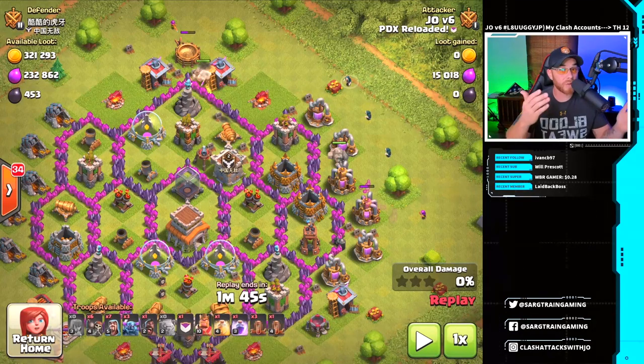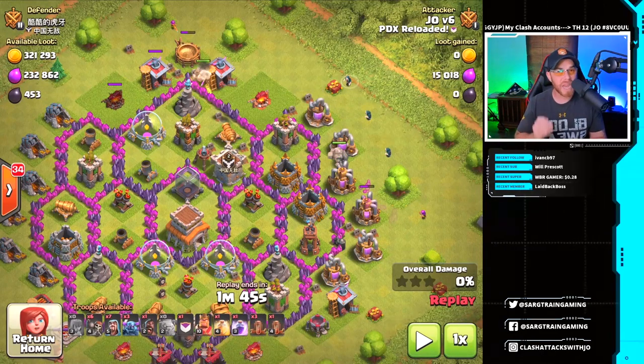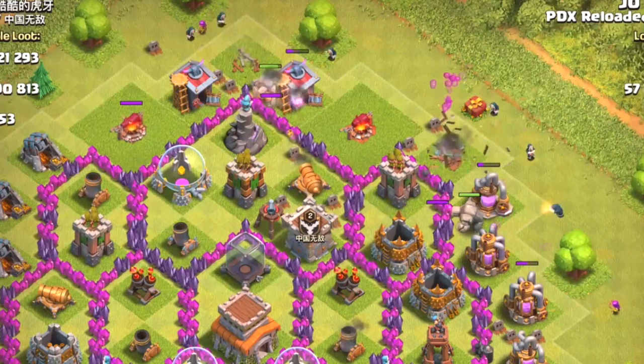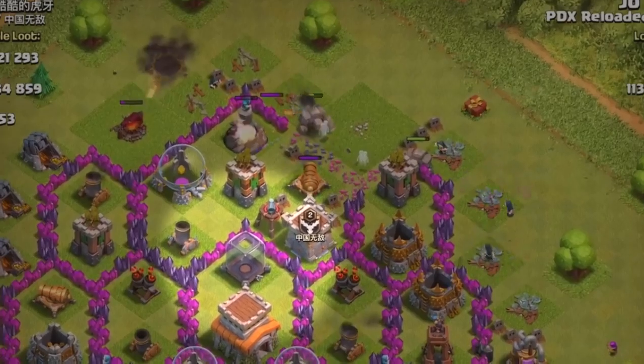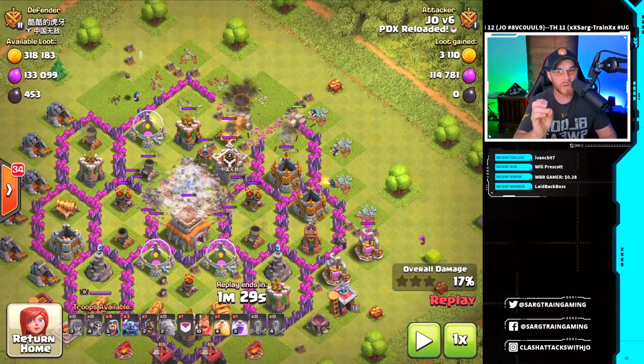Then drop your two Golems. The Golems are heavy tanks — they have a lot of hit points and can take on defenses for an extended period. We want to make sure P.E.K.K.A.s go into the base, but we have to eliminate all the buildings on the outside first. My saying from my military days: slow is smooth, smooth is fast. Take your time, drop your Golems, drop the Wizards back behind just like this. Allow the Wizards to clear the buildings first, then drop Wall Breakers to open up the compartments.